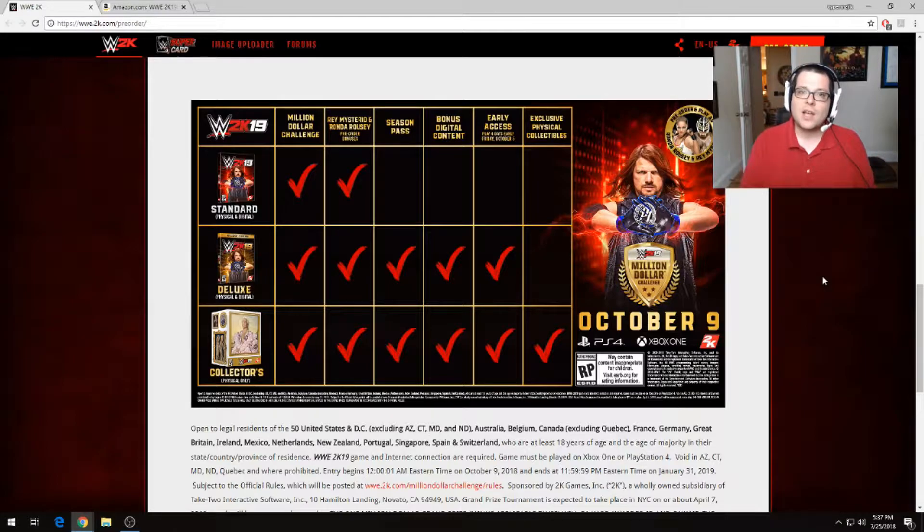Now every year WWE focuses on a superstar to honor and they always have some sort of cover athlete. Typically the collector's edition has a different athlete, which is always something kind of interesting. So the standard edition this year will feature none other than the phenomenal one, AJ Styles. That's for the standard and the deluxe edition.